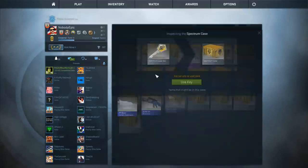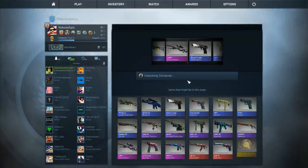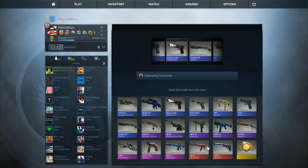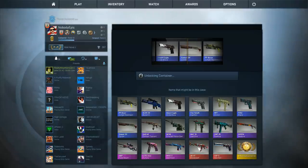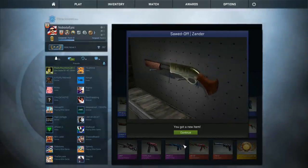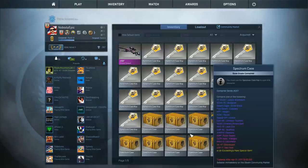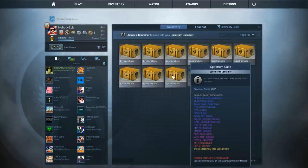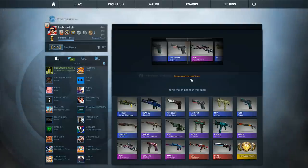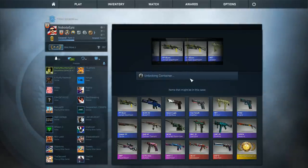Probably going to get mostly blues. I was going to say that I wanted the Bloodsport. The Neo Noir is probably better, but the Bloodsport has more value — and I think it's kind of cool. But the Decimator is probably the coolest gun in this case. The knives are the bomb in this case. You haven't seen any of the knives, and you don't care about this game at all. When do I get to do one? Do one now — be my guest.